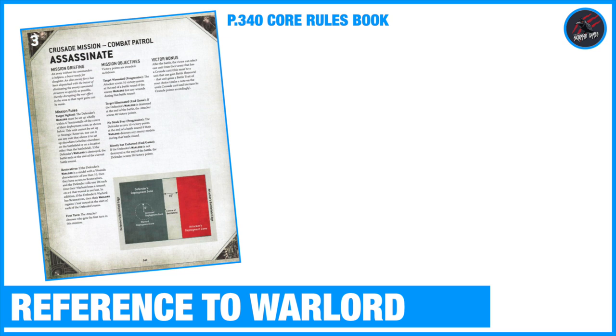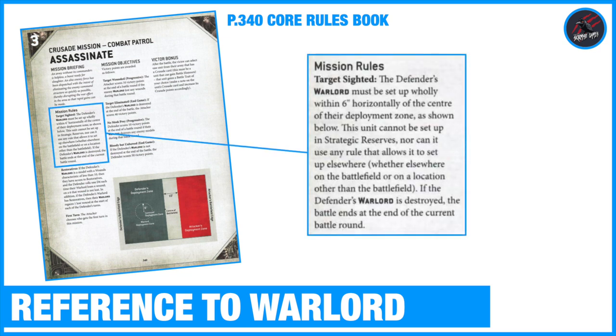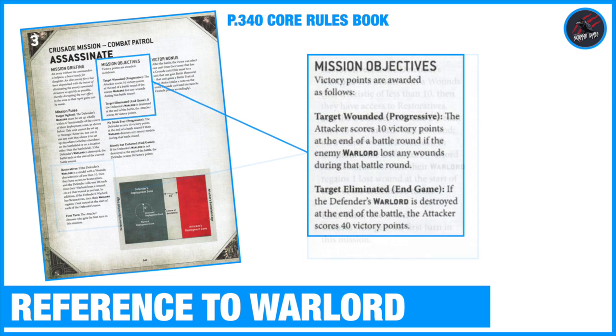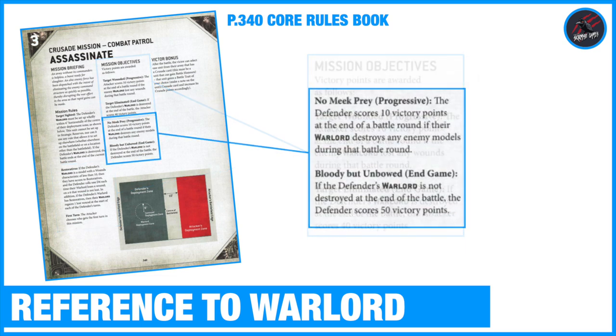I've also taken this Crusade Mission Combat Patrol - Assassinate - from page 340 of the Core Rules Book. This is just to show you that the Warlord keyword can appear throughout certain missions, and in this one it plays a key role. So it's really important to choose the right Warlord if you want to be successful, as it comes up quite a lot on this page.